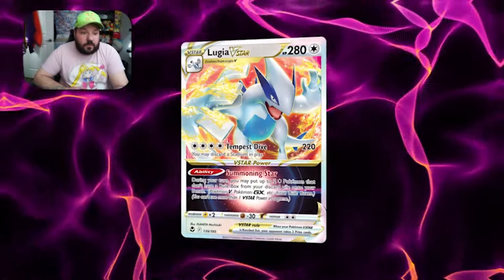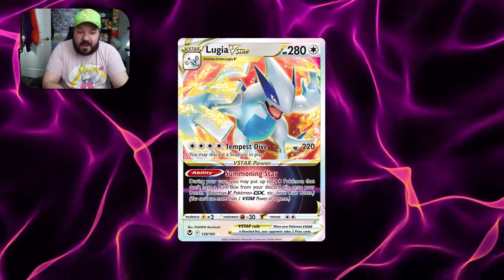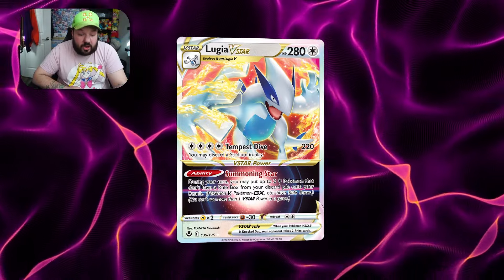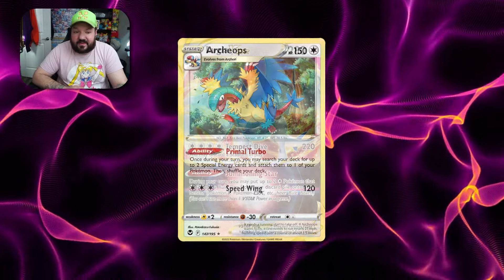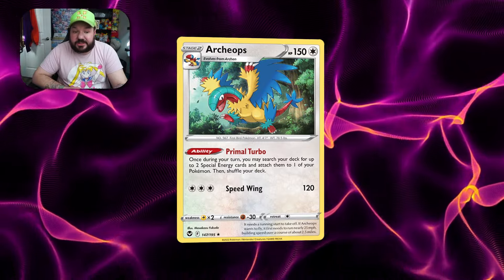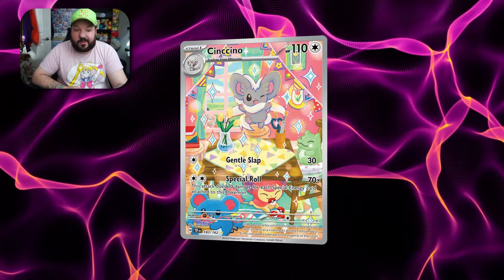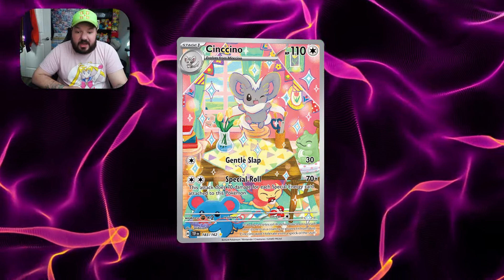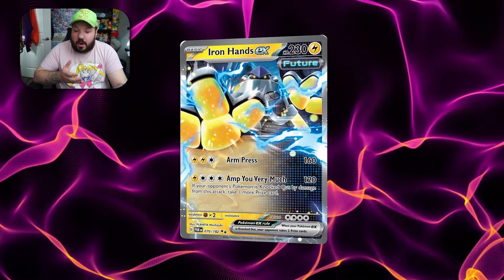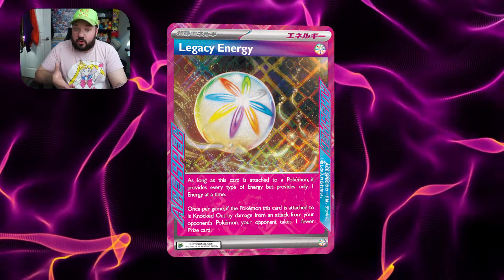The first card I want to look at is Lugia V-Star. We're really playing this card to use its Summoning Star ability, and in order to make that work, we need to get Archeops in play. To get Archeops in play, we're going to have to discard them at some point. The reason why we're trying to get Archeops in play is because of its Primal Turbo ability. Primal Turbo allows us to accelerate up to two special energies for each Archeops we have in play to our Pokémon in any way we like. That means we can power up Pokémon such as Cinccino, or we can use Legacy Energy to power up Iron Hands EX to use Amp You Very Much. This is the first Rainbow or Aurora Energy-like card we've had in about a year, and it really allows us to make new Lugia a real deck.